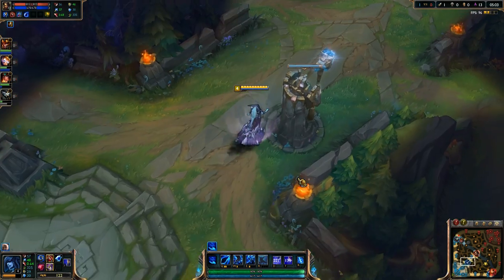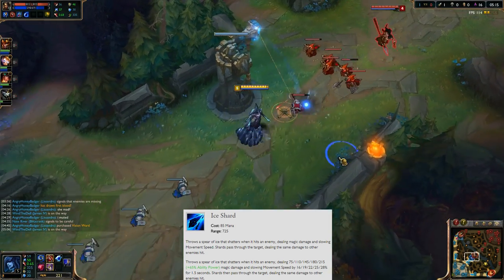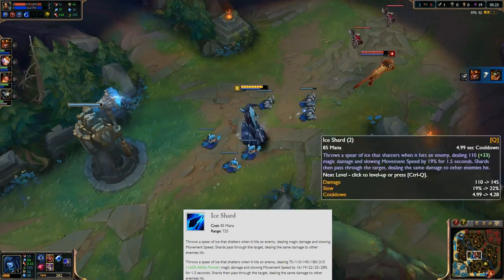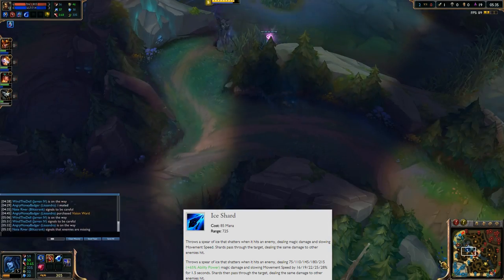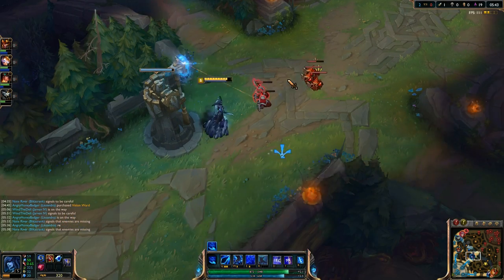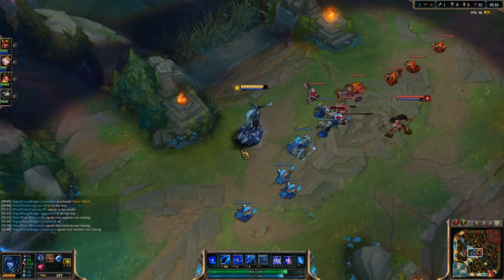At level 1, put a point into your Q ability — you will be maxing this out first. This is your Ice Shard. You throw a spear that travels in a short line, deals magic damage, and slows enemies for 1.5 seconds. Once it hits a target, it deals splash damage behind to targets back there, but it won't slow them. First target gets the slow, not all targets. It does lots of damage on a very short cooldown at level 5.